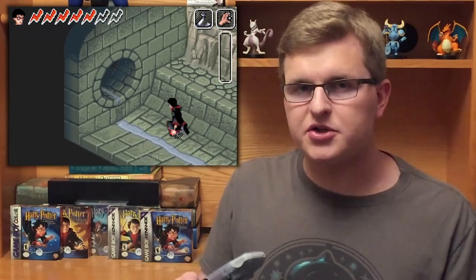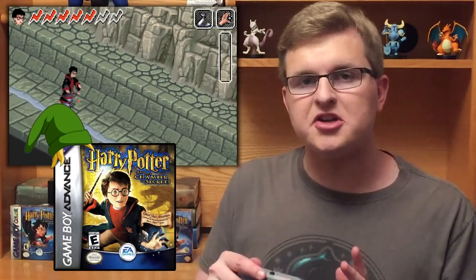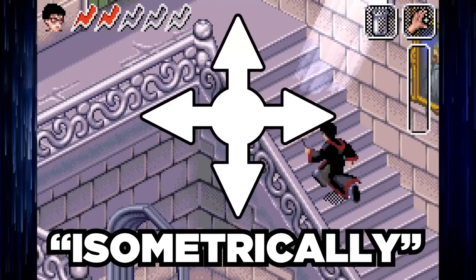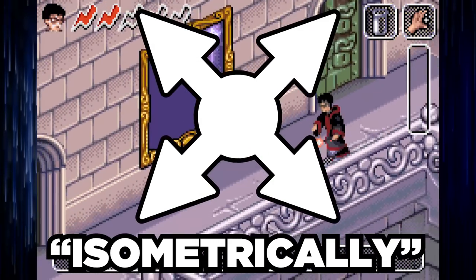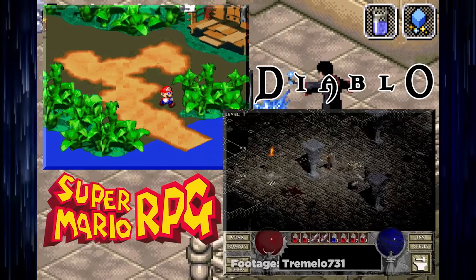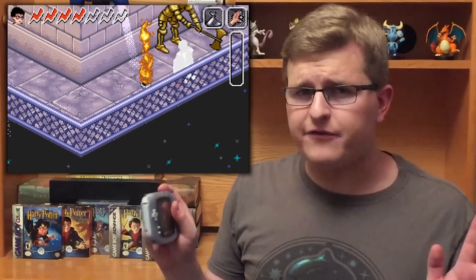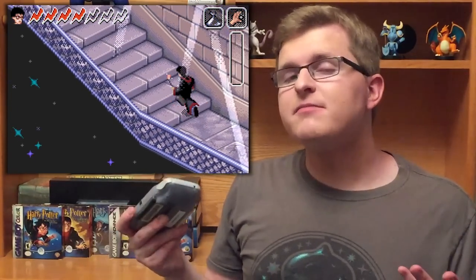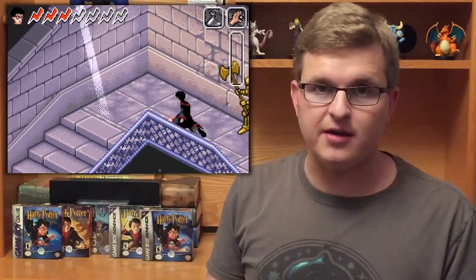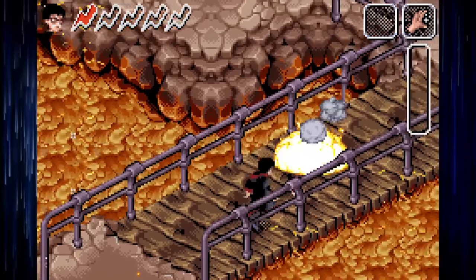We're still in puzzle adventure territory, but this time the game doesn't wear its Zelda cosplay as prominently. This is mostly thanks to a shift in perspective. Chamber of Secrets Advance is presented isometrically, wherein the player's viewpoint is angled diagonally to add more depth and detail to the environments. If you've played Super Mario RPG on the Super Nintendo or Diablo on the PC, you're already familiar with this graphical style. I normally don't like isometric graphics at all, but I must admit Chamber of Secrets makes them work. Thank Gryptonite for a lenient control scheme — Harry's movement is not locked down to the diagonal perspective, which is really helpful if you don't play isometric games regularly.